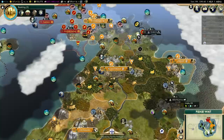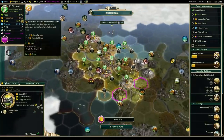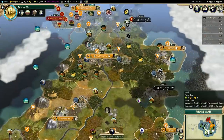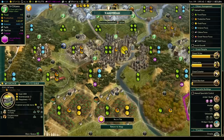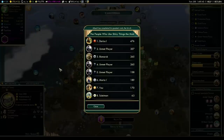Okay, three more turns to go and we can start working on the Forbidden Palace. I'll work on that right in Rotterdam, because that has the most production at the time being. Our capital decided it only wants to work on food and gold, but it is giving us a lot of science, so I'm not complaining as much — though I would like some production there.